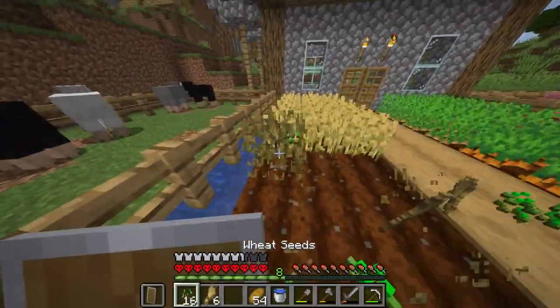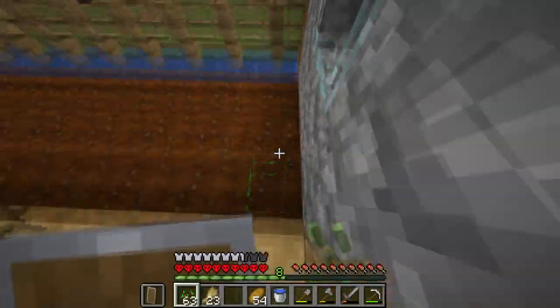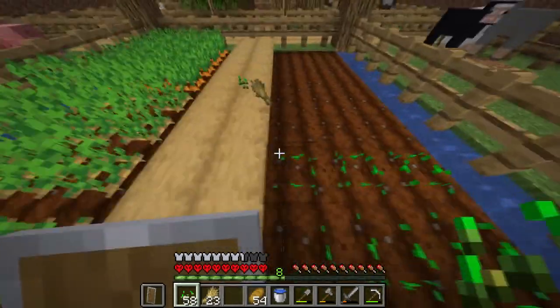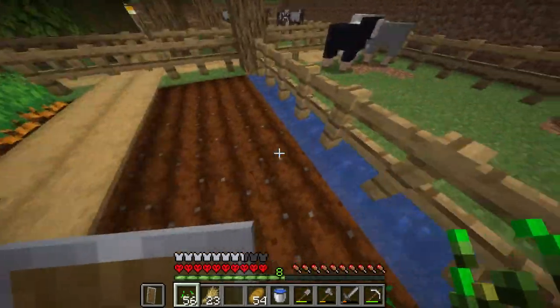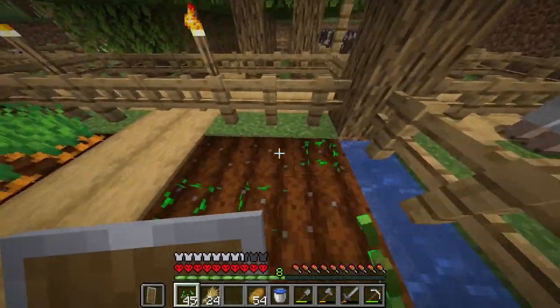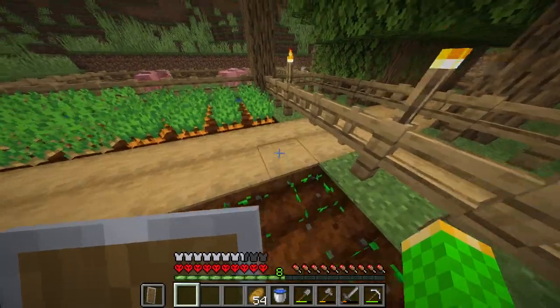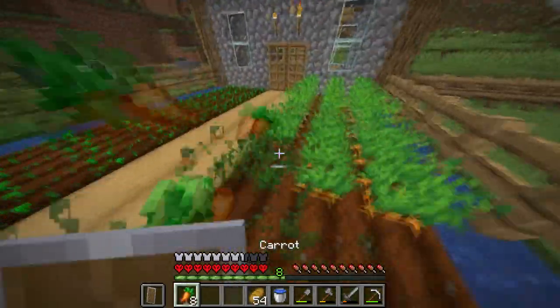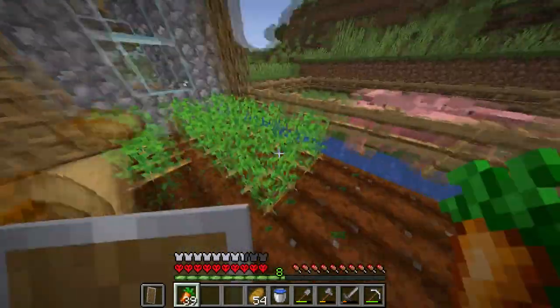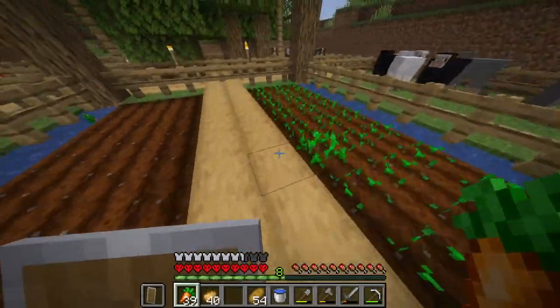I guess we can farm our crops and chop these down — well we're not chopping them down, we're picking them. You tell me in the comments what we're doing with wheat. I can plant it again ready for next episode. Grab our carrots and look at the pigs getting all excited — carrots and potatoes.